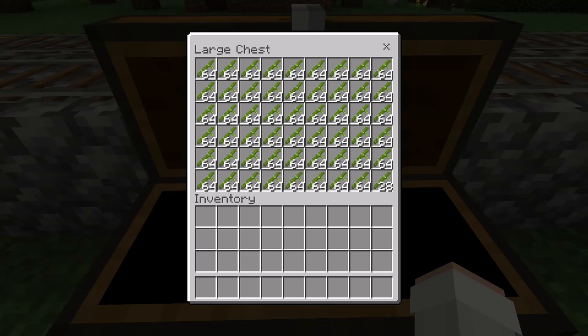As you guys can see here, this farm will give you a bunch of bamboo. By the way, bamboo can be used to feed pandas or used to make scaffolding. It can also be used as fuel for furnaces, blast furnaces, or smokers.